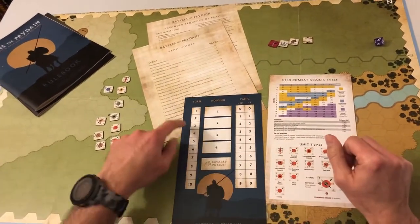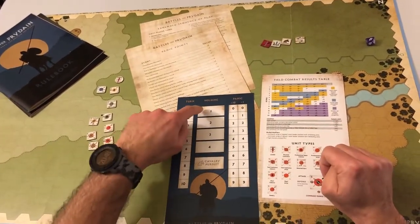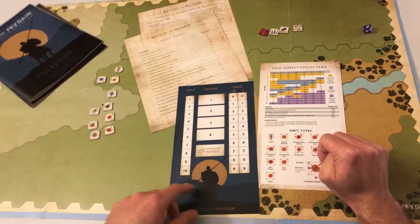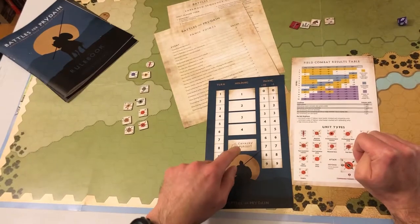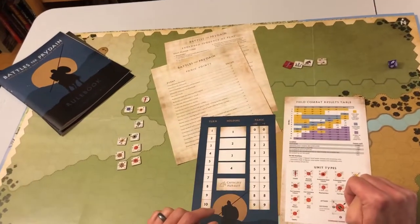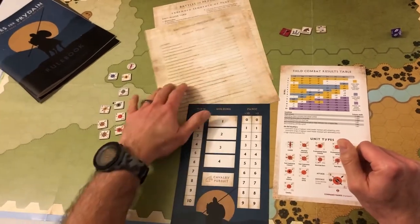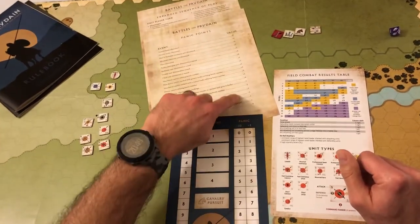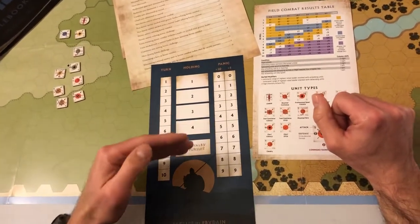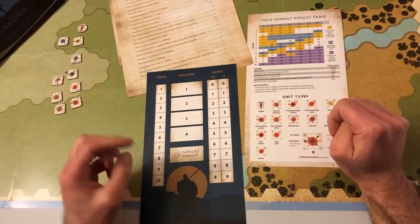This is the record track. It has a turn record track, which has holding boxes to allow you to reduce congestion with some of the larger stacks on the board, a cavalry pursuit box — which we can talk about later — and then panic points. This is one of the key elements of the design, where different actions, which are limited and listed here, can either increase or decrease the amount of panic points your army is suffering from. And if you get to a certain threshold, then you break and leave the field.